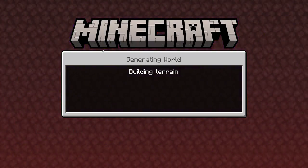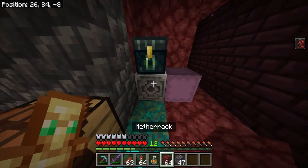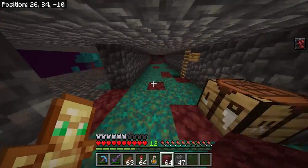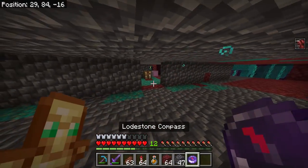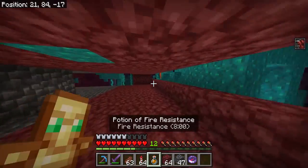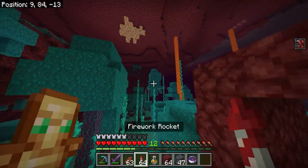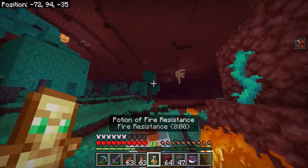This is where the second step comes in. I recommend putting a loadstone in the nether, then use your loadstone compasses — I have some right here in these shulker boxes — that way it will point directly back to your loadstone, so you know exactly where you placed your portal. A third option is to bring tin obsidian and a flint and steel so you can make another portal to get back out of the nether.